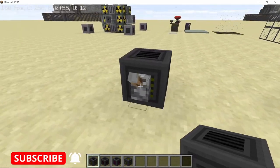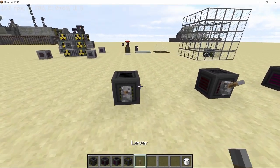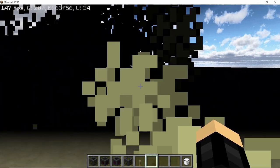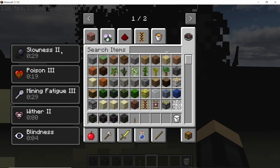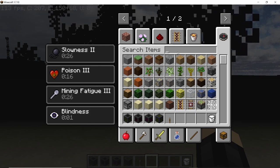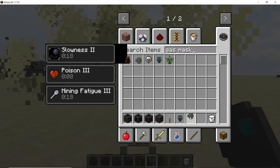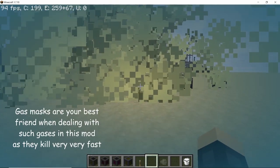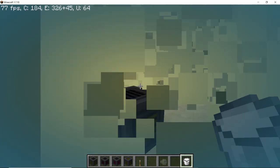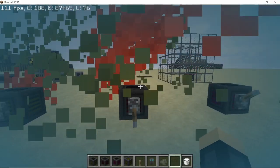Once you place these vents and seals they won't do anything until you apply redstone power to activate them. The gases they release have their own specific characteristics. Walking into the chlorine vent you get slowness, poison, mining fatigue, wither, and blindness — so many effects. Using this in an enclosed area is the best option. To protect yourself you need to wear a gas mask with a gas mask filter. With the gas mask on, you won't get any status effects walking through it, but your gas mask will quickly lose its durability.